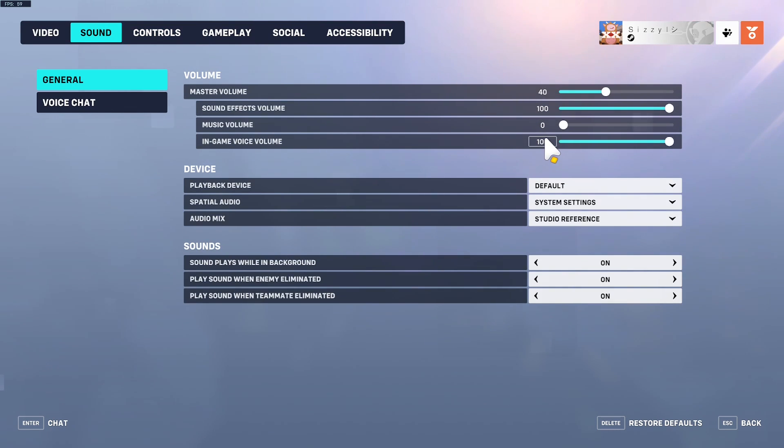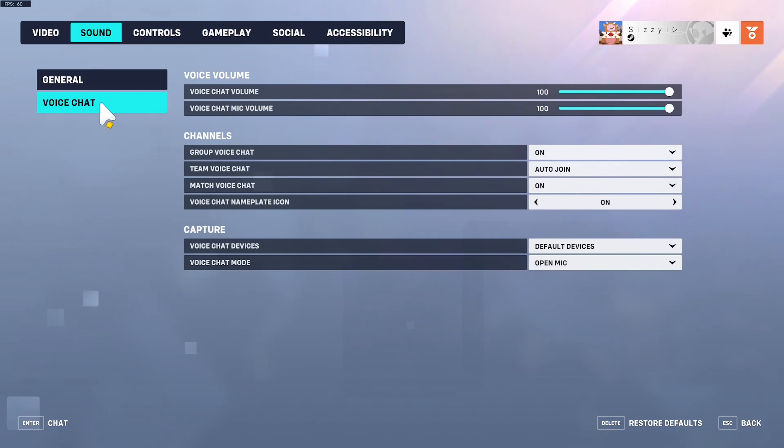For sound, this will differ based on what you're using, but the settings I change are 'play sound when enemy eliminated' and 'play sound when teammate eliminated.' It's just another way of getting that information. After having it on for like two games, I've been used to it ever since — it means you don't have to look in the top right to know if someone on your team or the enemy just died.